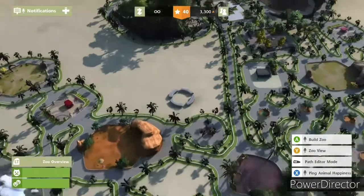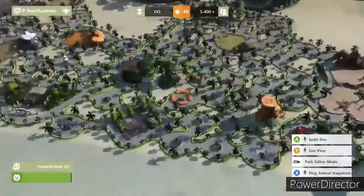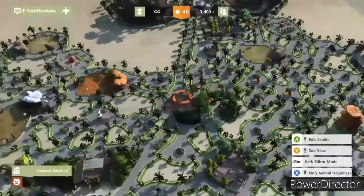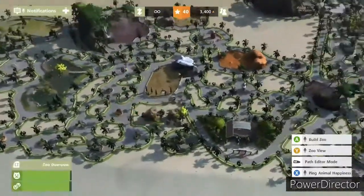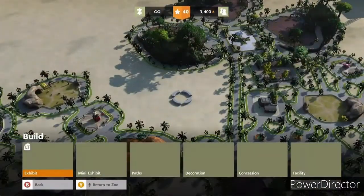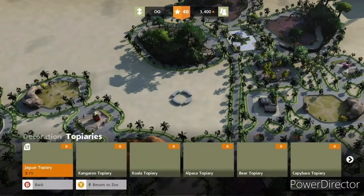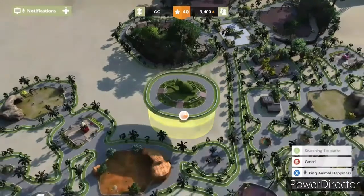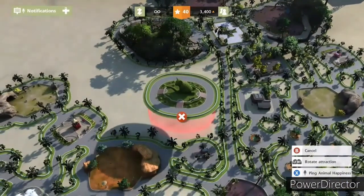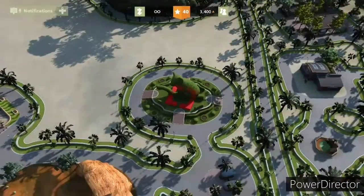Welcome back to episode seven of Zoo Tycoon. This little gap area over here is what we're going to be filling today, trying to finish off every species in the game. Let's start with decorations - we haven't done too many of those. Let's go with the fountain, and we haven't done any topiaries yet, so we'll go with a koala topiary. That'll be a nice little start for this section.